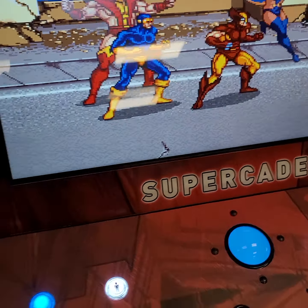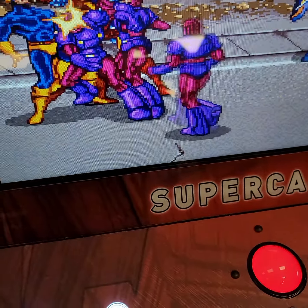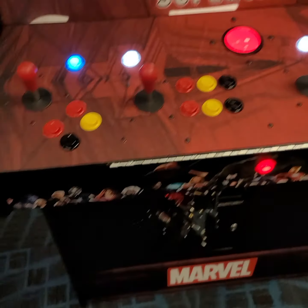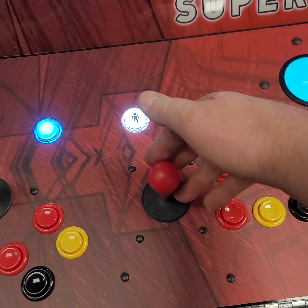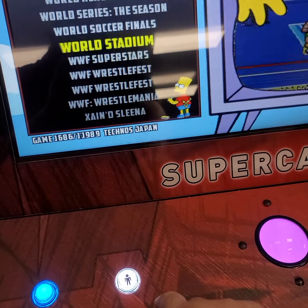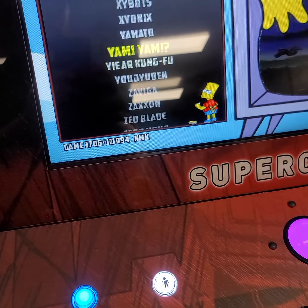You can speed these along. Anytime you want to exit a game it's really simple — we're going to hold down player one. You're either going to hear the action stop or see the action stop, and that's going to be your cue to let up. Now you can go right back to this menu and scroll. Take this joystick right here — player one's joystick — and go up and down one at a time, or hold it up or down to go faster. You can also hold it left or right to scroll faster, so you can get to your game faster.